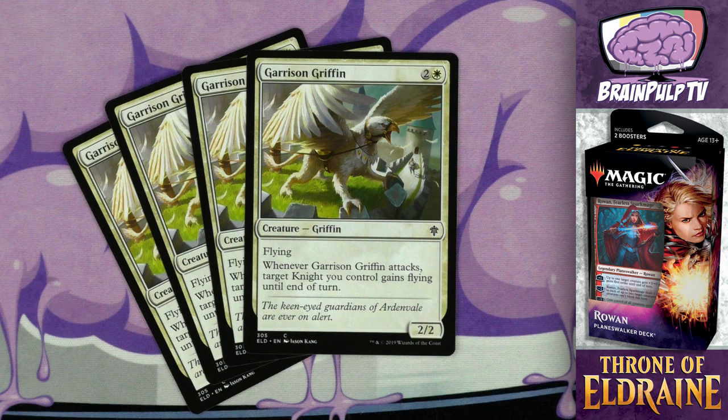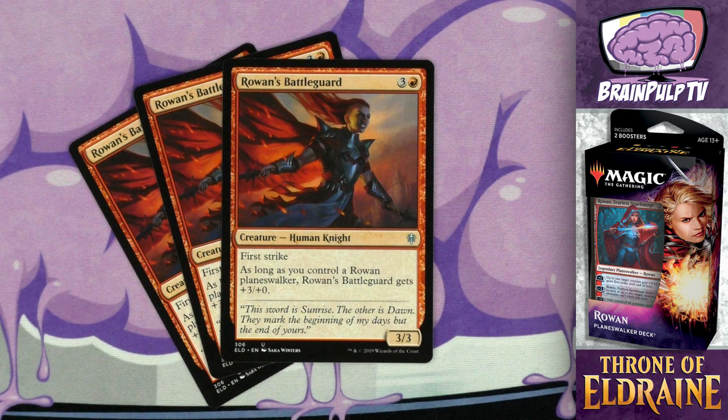Next up, there are four copies of the common exclusive card: Garrison Griffin. For two and one white you get a 2/2 griffin with flying, and whenever it attacks, target knight you control gains flying until end of turn. By no means is this a game-changing card, but it does allow one of your smaller creatures to fly overhead of your opponent's blockers. If you match this with something like Weaselback Redcap, which can be pumped up, it can actually be quite valuable.